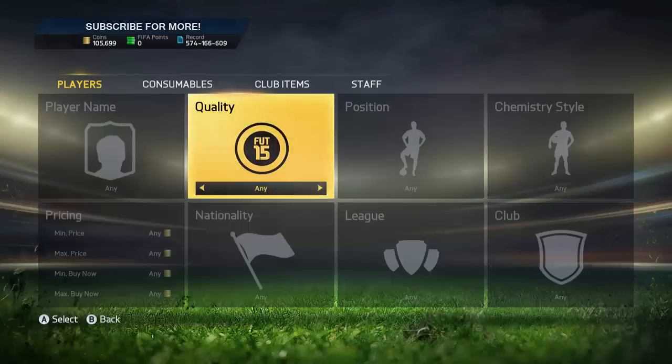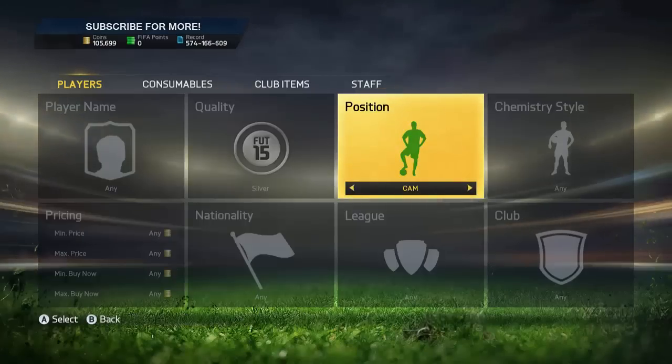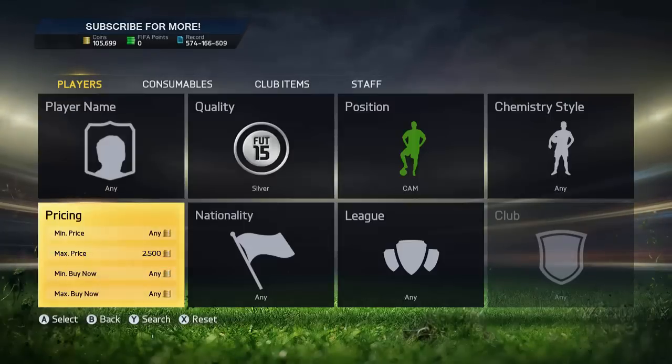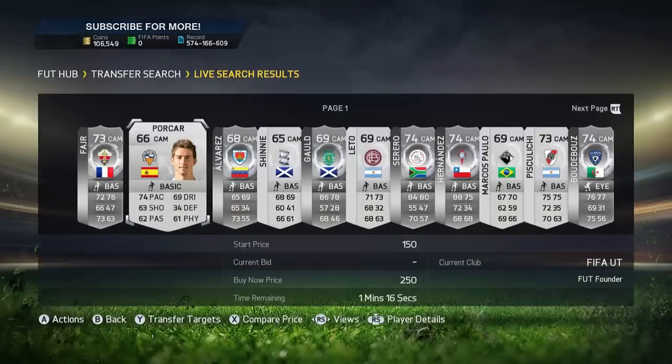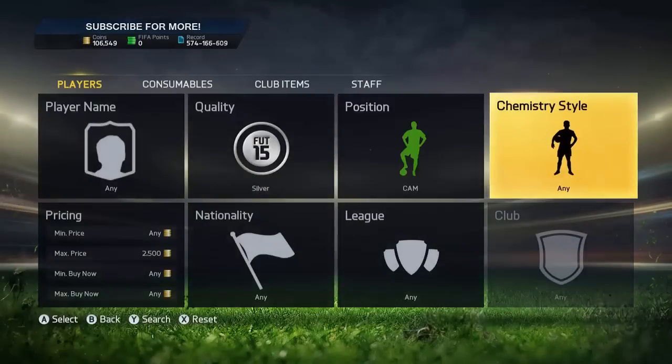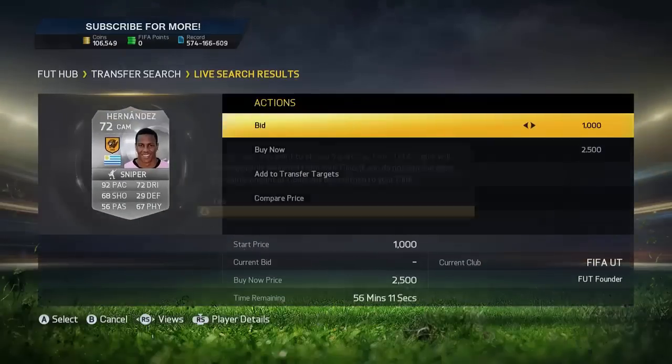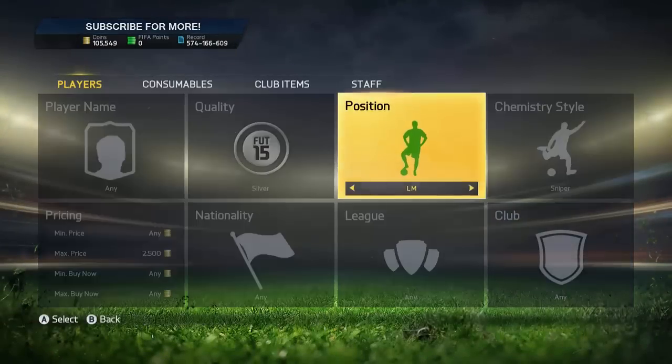And now number 1 — here we go. This is the Silver Convertible method. I showed this last week but I've got to show you again because it's my favourite. We're going to put in 2.5k as the max price. I forgot to put in the CAM style, so we go back and do that — going for all the CAM styles: CAM, CM, and CDM. Ibarbo and Hernandez there — absolute bargain to bid on.